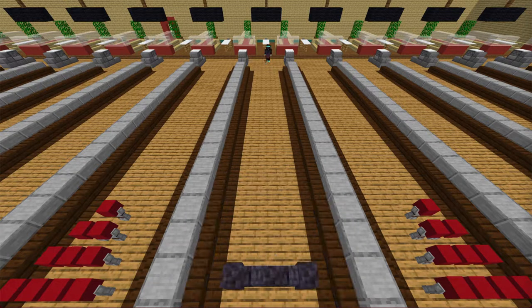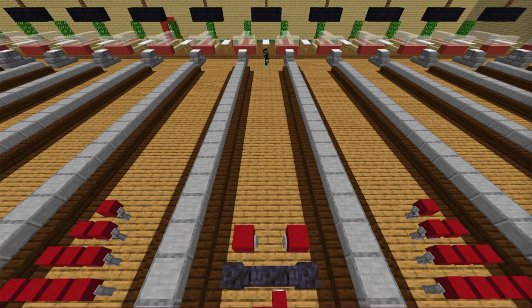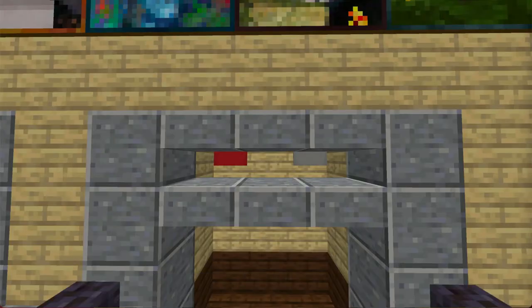Also, the pin falling animation is really a rotation of the armor stand by a certain angle. The fallen pins are swept in order to get ready for the next ball, and the turn indicators are also updated.